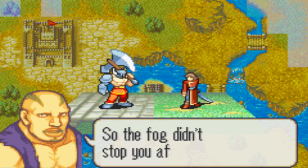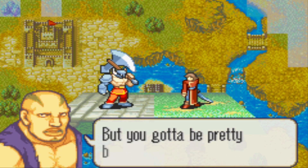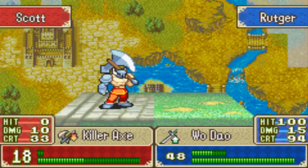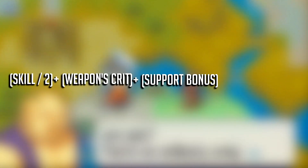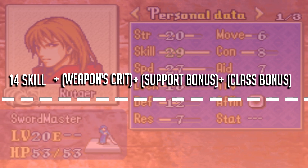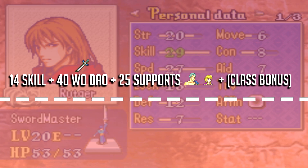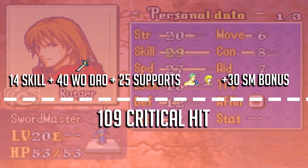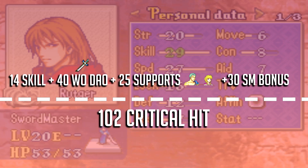With the supports and innate bonuses from being a Swordmaster wielding the Wo Dao, you're able to get up to 95 crit as long as the enemy has zero luck. The remaining 5% is patched up with Rutger's high skill, which in normal playthroughs you'll cap at 29. The formula for determining critical hit in Fire Emblem 6 is: Skill divided by 2, plus the weapon's crit, plus support bonuses, plus class bonuses. So Rutger's skill of 29 divided by 2 rounded down is 14, plus 40 from Wo Dao, plus 25 from supports with Clarine and Dieck nearby, plus 30 from Swordmaster class bonus — giving a total of 109 crit. Because enemies in Fire Emblem 6 randomly have a luck stat, generally at 7, the 109 crit usually comes down to 102% crit.